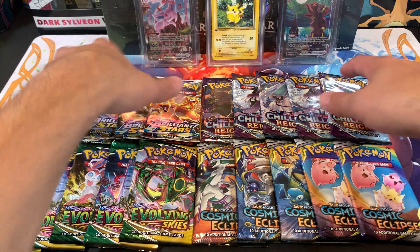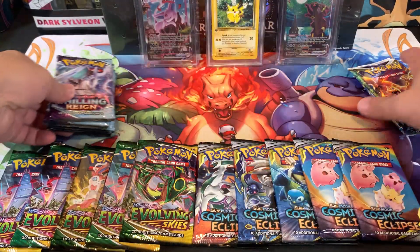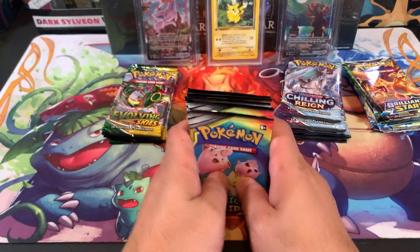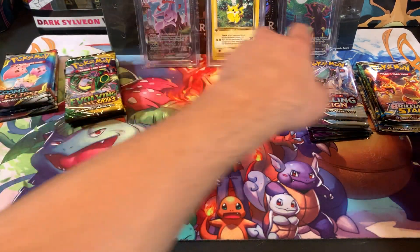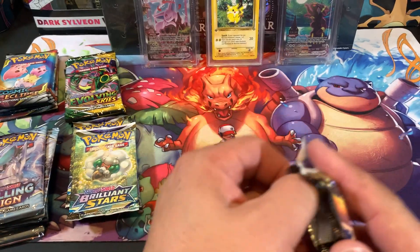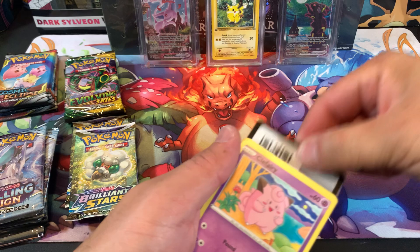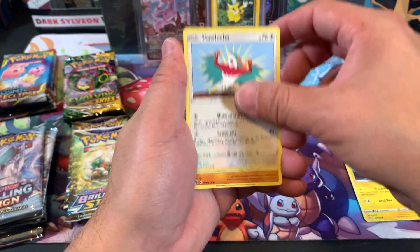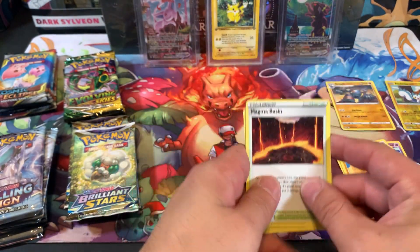We're gonna start out with Brilliant Stars, then Chilling Rain. And yes, if you don't know, I love Chilling Rain. There's a lot of really, really good cards in Chilling Rain, and I know people don't like it too much because the pull rates are very tough, but I actually like Chilling Rain. We still have not pulled that Charizard alternate art yet. Hopefully we can get lucky and pull it today. I'm not gonna be doing the card trick because we have 20 packs to open up.